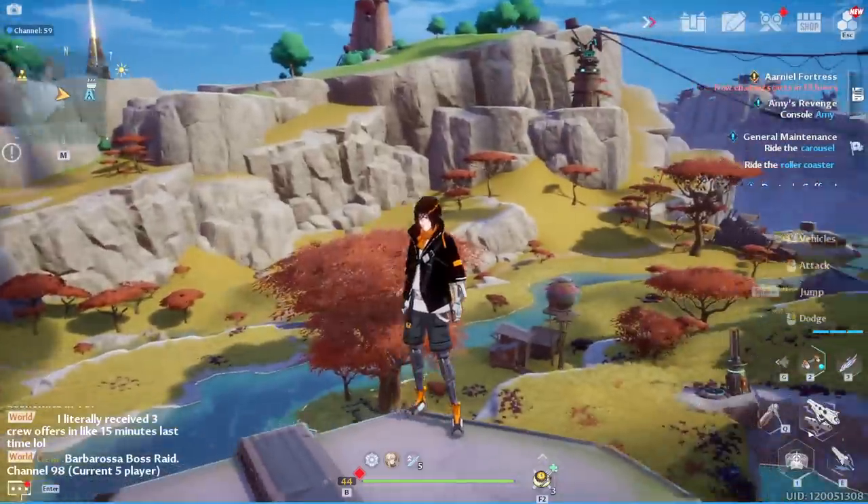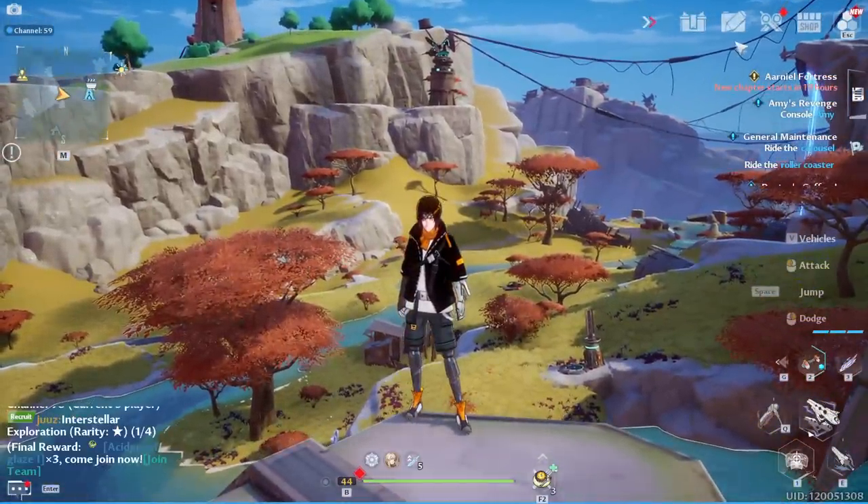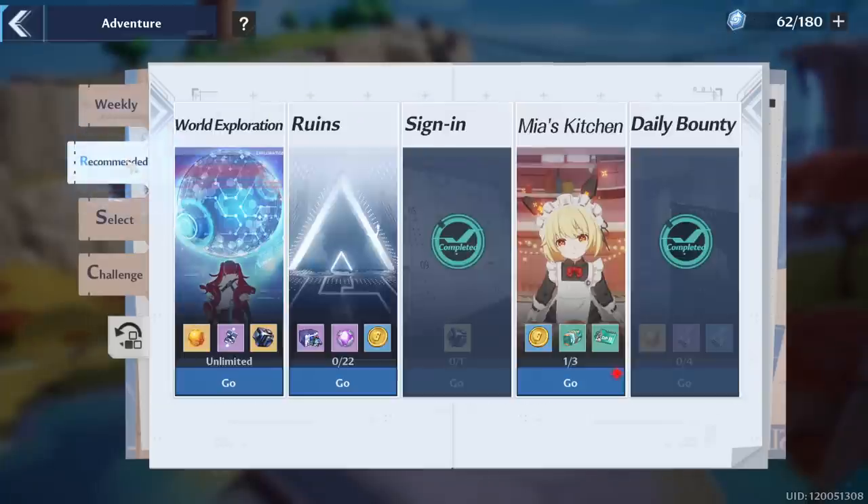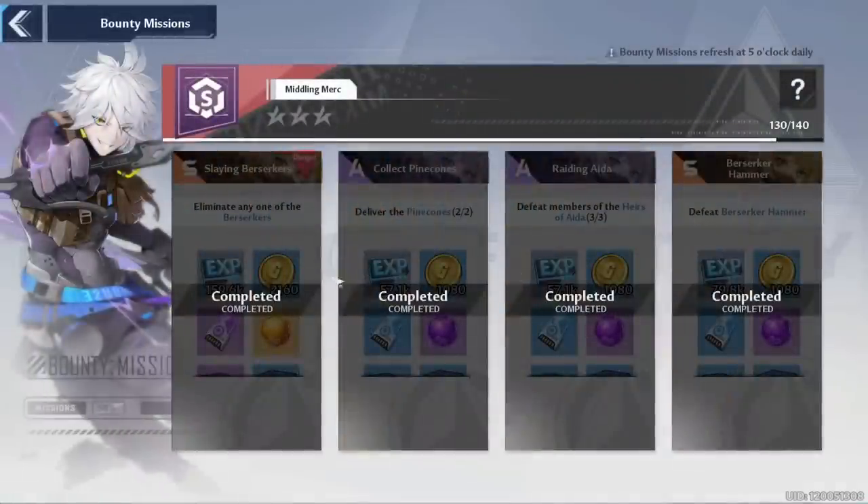So the first thing we're going to do is start with our speedrun daily checklist to make sure that we get all the things done today that we need to get. Starting with bounties, you are going to go ahead and make sure you start completing all of those. But keep in mind that since we are in the middling Merc rank, we will now have access to S rank missions. As you can see on my screen here, I have two S rank missions and they give a larger amount of rewards. So that's definitely going to be really nice to get some of those coming in and that extra income.